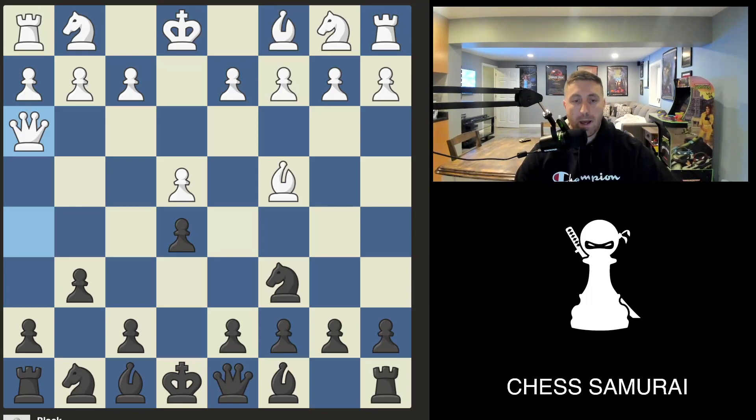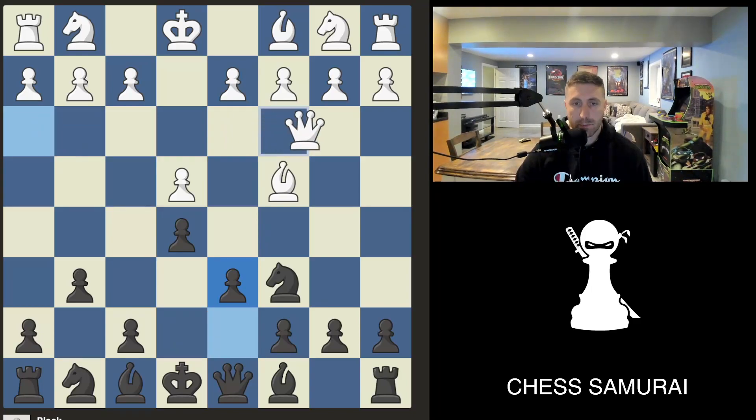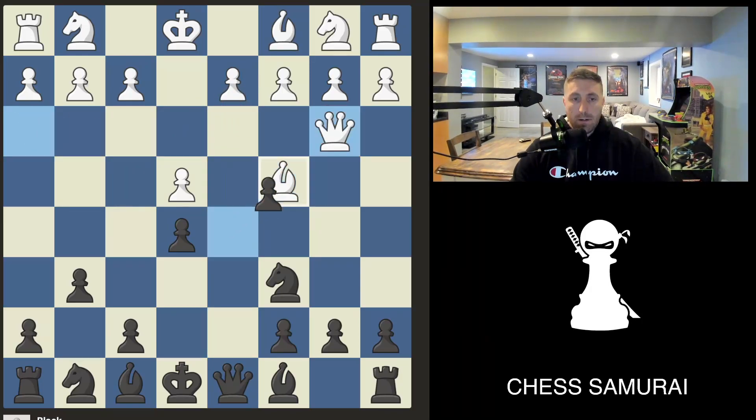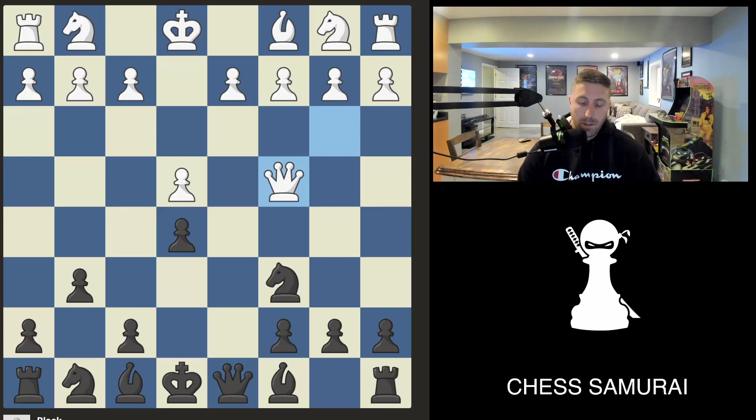Black actually has a discovered attack here. You have to notice when pieces are aimed at other pieces, even if there's something in between them like this pawn. When we move the pawn we're discovering an attack on the queen. Moving the pawn one space — the queen would just move and white is fine. The correct move is to push the pawn two spaces, attacking both the queen and the bishop. White has to protect his queen, then we take the bishop and we're up a piece.